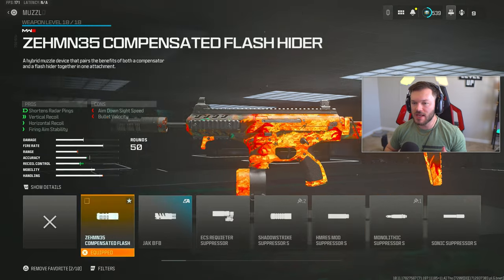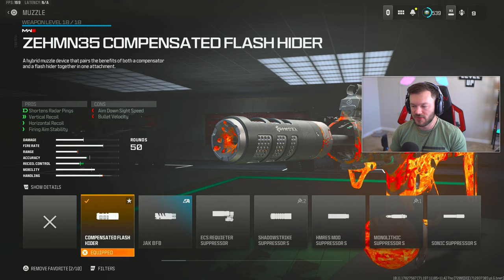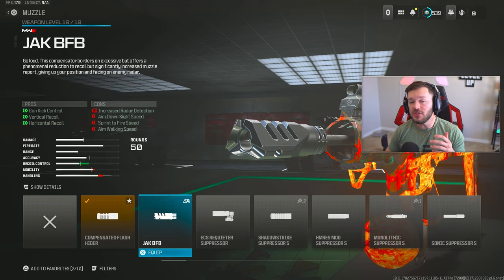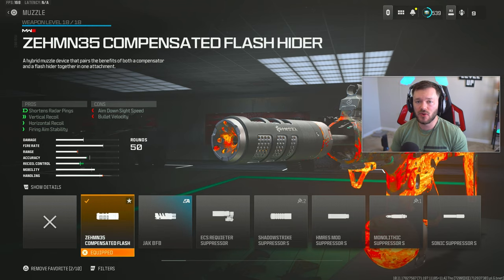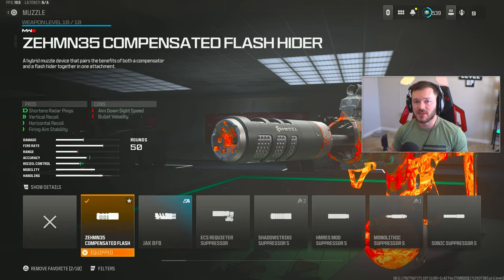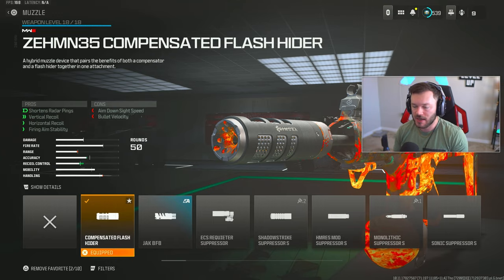We're pairing the Holger with the HRM9. First attachment is the Zem 35 Compensated Flash Hider — a tried and true standard attachment. When the Jack BFB first dropped, everyone was running that with a no-stock, but we definitely don't want to run that anymore. If you're running a compensator on an SMG, the Zem 35 is the only choice — it does everything for you and also shortens your overall radar ping.